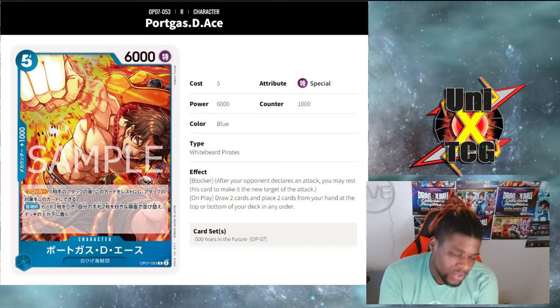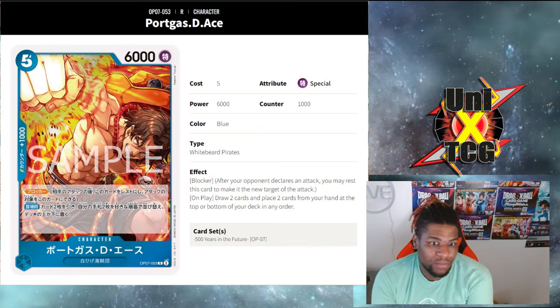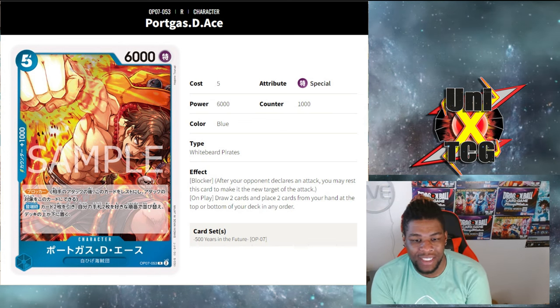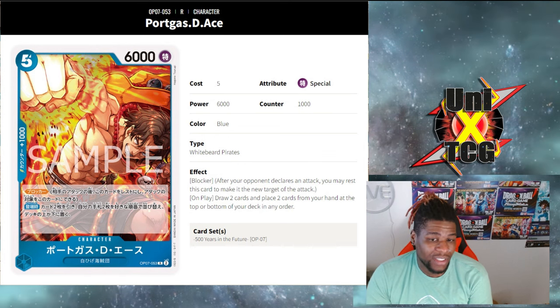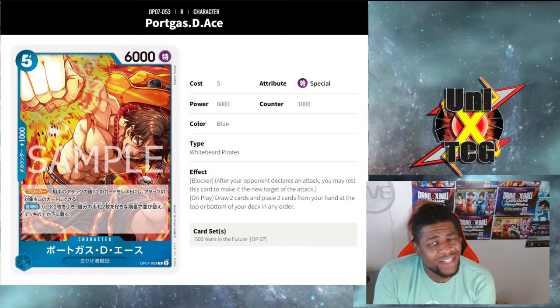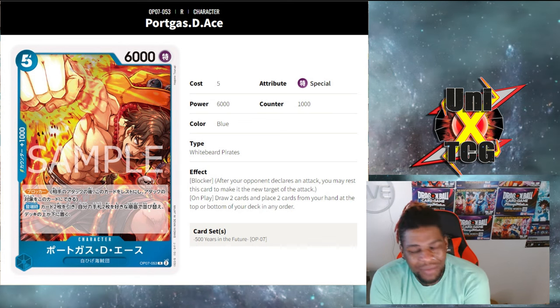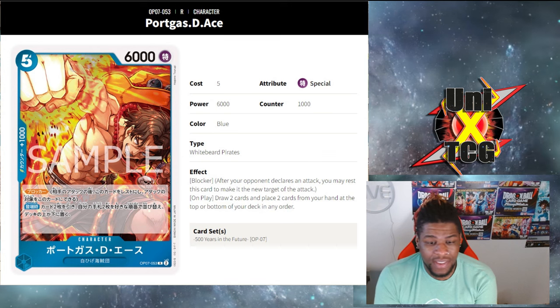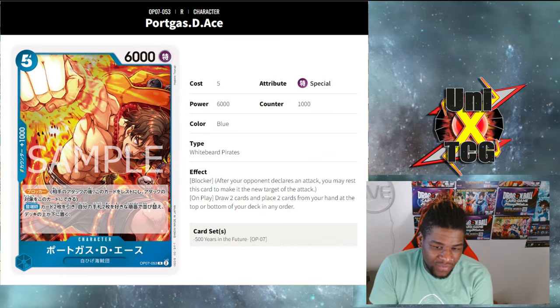You draw two cards, put one card to draw next turn and another to use off the top of your deck with another effect. Or if you know you have a card you want, you can draw two, put down two, and then use Marco's effect to get one back to hand. Is this card too slow? We've seen a couple of 5k's, so these might be too slow, but White Beard Pirates already has no shortage of cards you can play in these slots, so this is amazing.